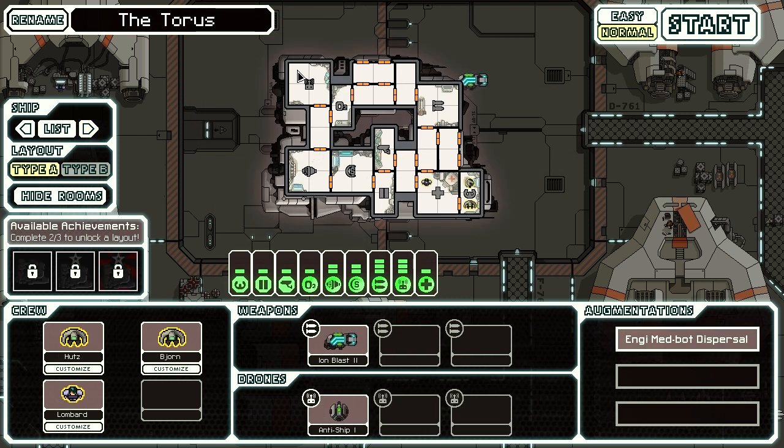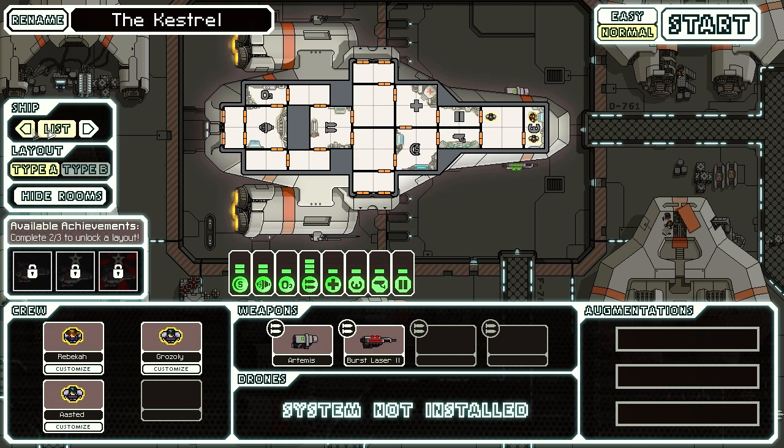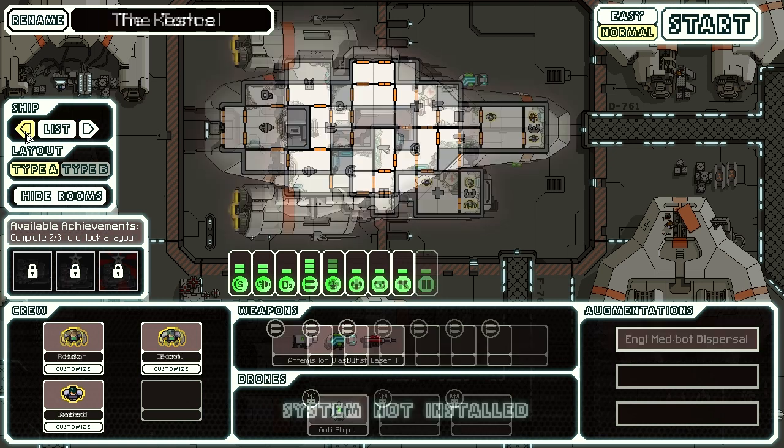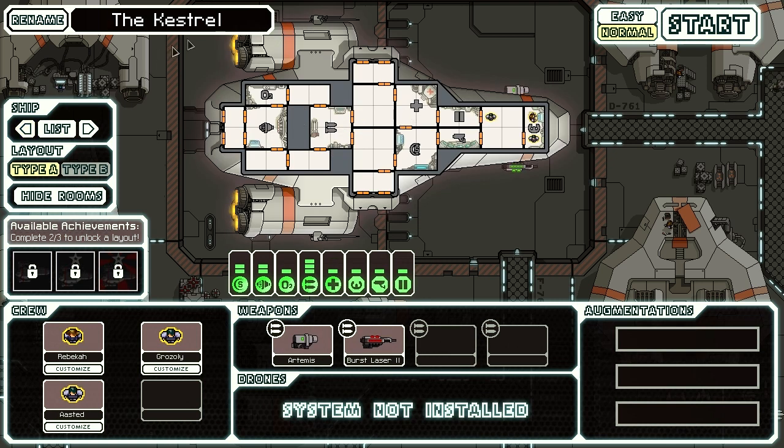I unlocked the Taurus, which is a new ship layout. I think I'm going to go with this. No, actually we're going to go with the Kestrel — I know it's probably not as interesting, but I am awful and I've found that that other layout is kind of confusing.